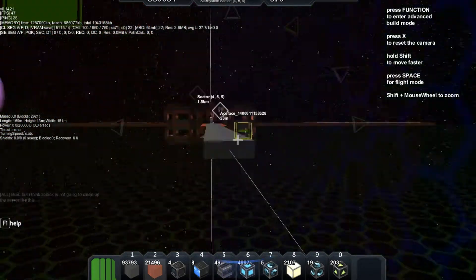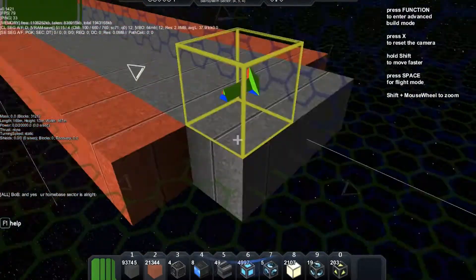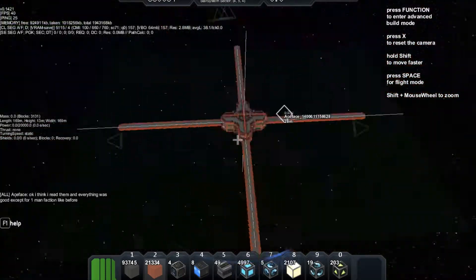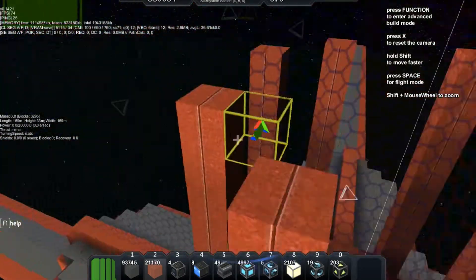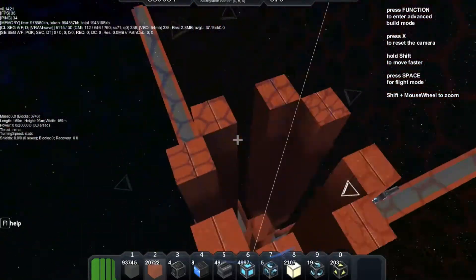So I'm continuing to make this platform, and it takes a bit of time before I figure out the equal length. Because it's hard to tell if it's the equal length or not. You can still check, but it sometimes happens that they're not equal.